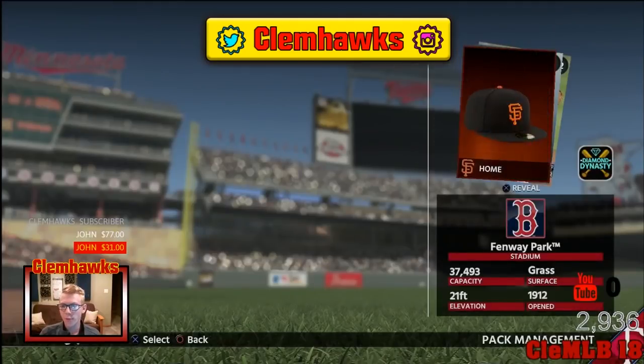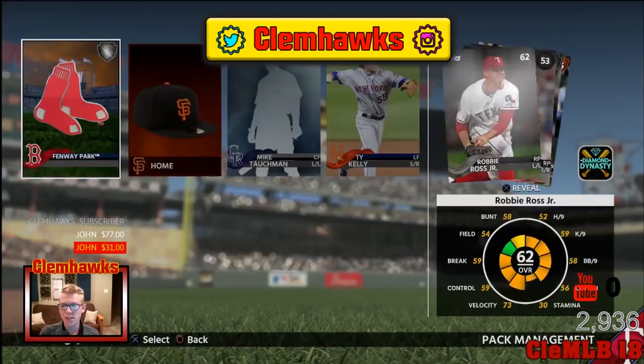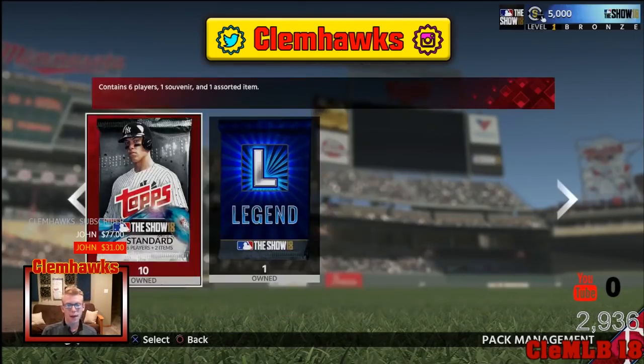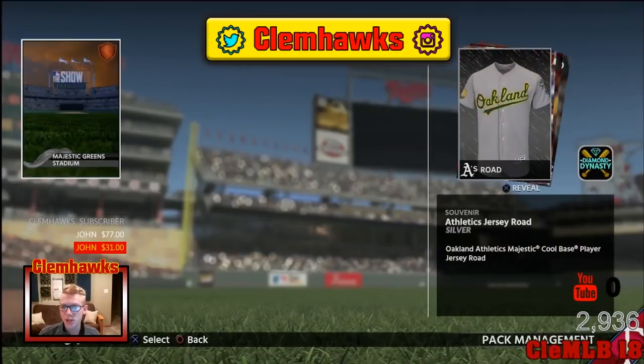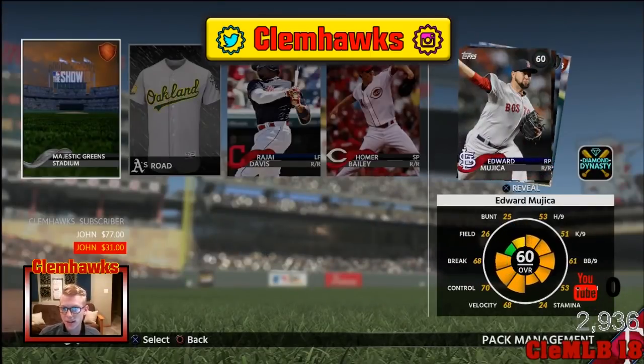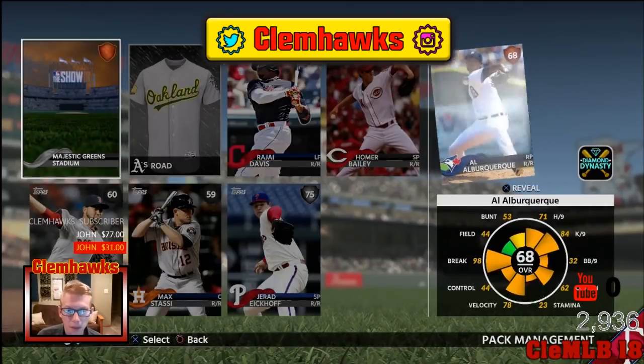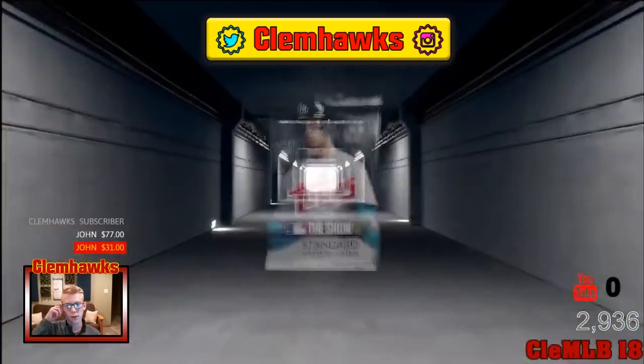We are going to keep going. Fenway — I like getting all these stadiums. Another silver here, Jake McGee, another good lefty reliever. And we're already halfway through — a gold and a diamond in the first half. Maybe we can match that here in the second. Raja Davis, another silver. Jared Ekhoff — getting all these starting pitchers and relievers.